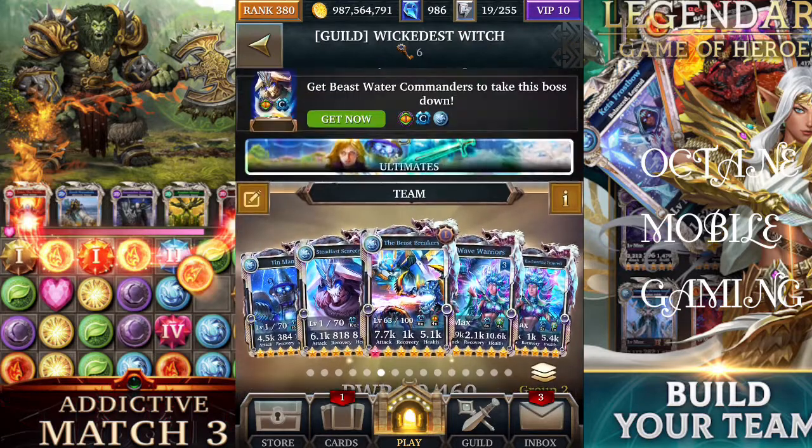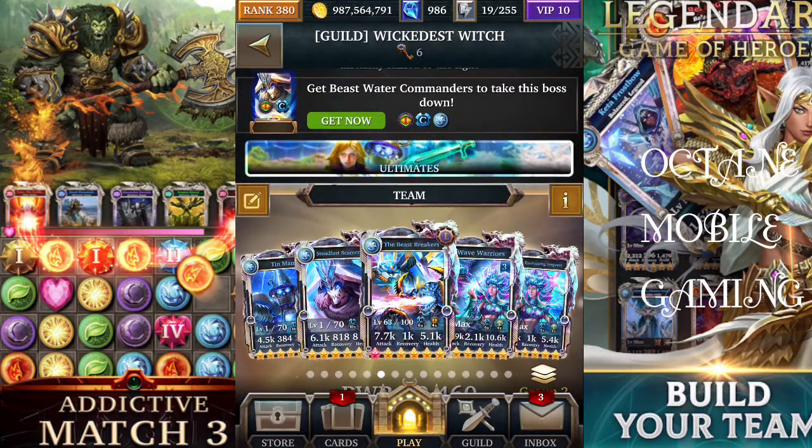This combination will also work: if you've got Wave Warriors (the ultimate form), you can use Wave Warrior with Enchanted Empress (ultra rare), Beast Breaker for the killer skill, plus Steadfast Scarecrow and Tin Man. This will give you relatively good damage as well.